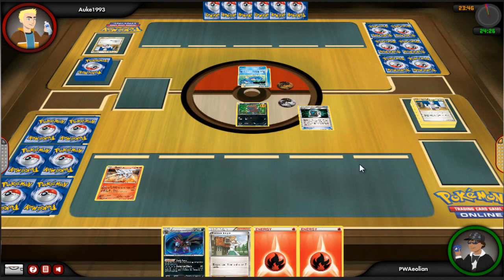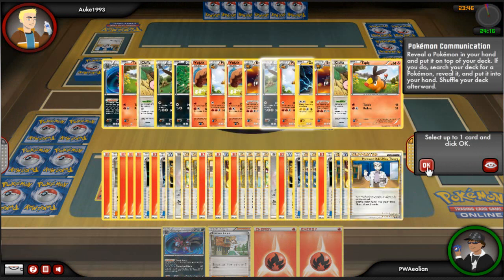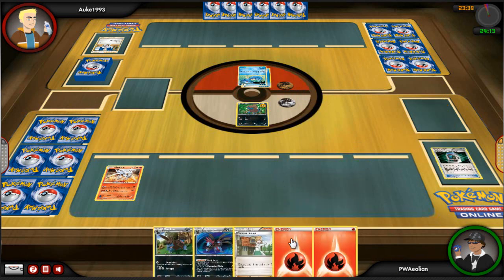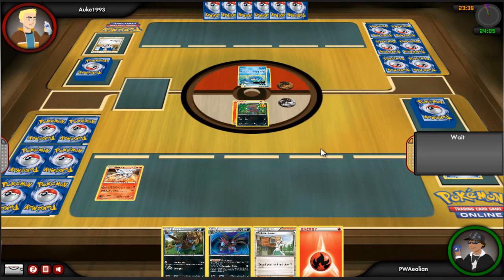I use P-Com to get rid of my Pignite and then get a Zweilous in return. I can't evolve him just yet so I'm just going to attack, and of course that's going to do a little bit. He's going to be able to play a Jigglypuff.